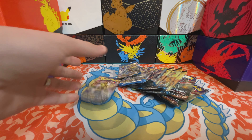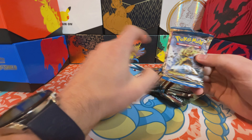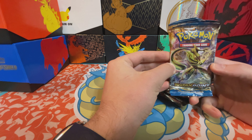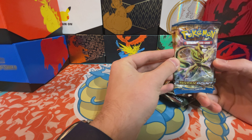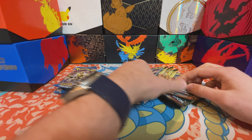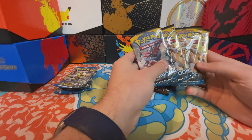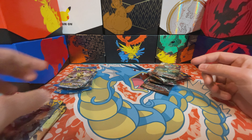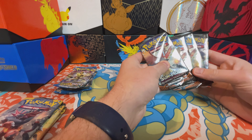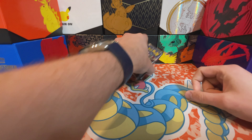Welcome everybody, we've got some cards to open up today — some old cards, I've never actually opened any of these. We actually found them in some of the older Pokeballs. We got four of the Breakpoints, a couple of Sun and Moons, and a couple of Burning Shadows. Pretty eager to open these, alright, let's get started.